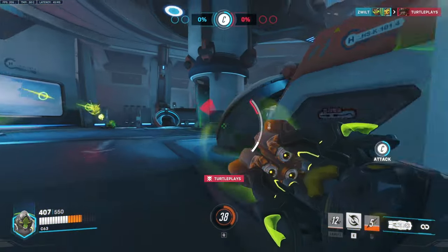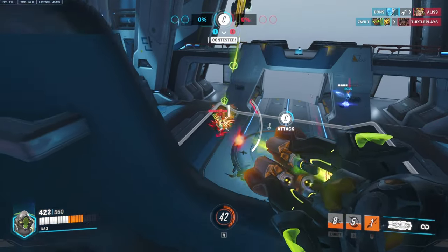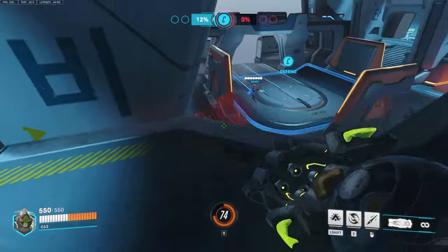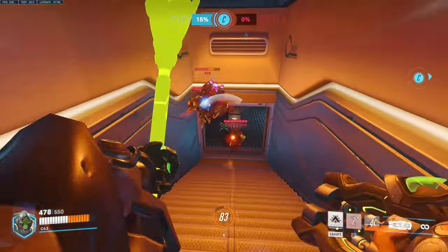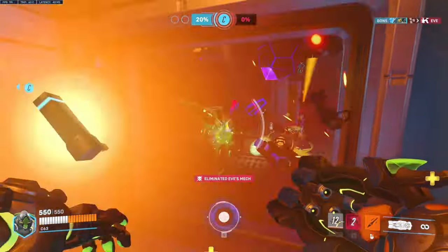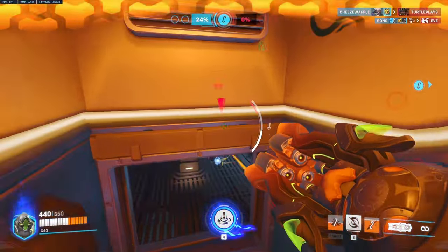I'm going to focus the McCree here and try to go after the Mercy. I need to shoot the Mercy while she's resurrecting. Got her anyway. They're on the objective so I'm going to contest this. I see D.Va — I'm just going to push her back. I'll use my shift as well. Hit McCree again. I'm not going to push that because there's a Lucio — he will boot me off the map.